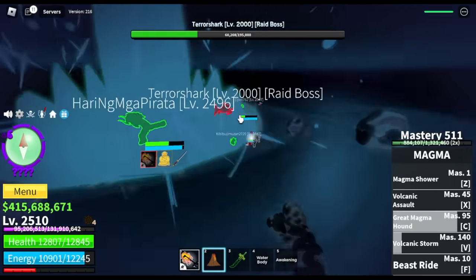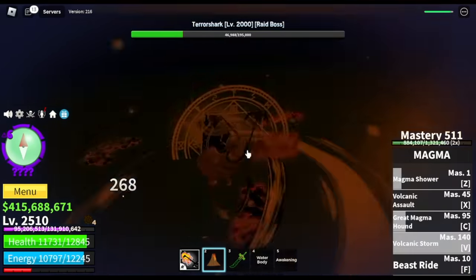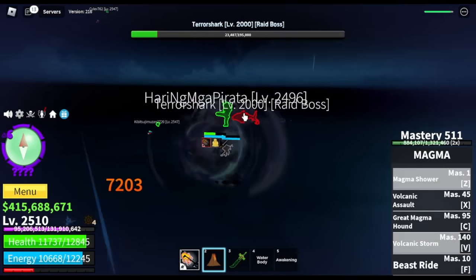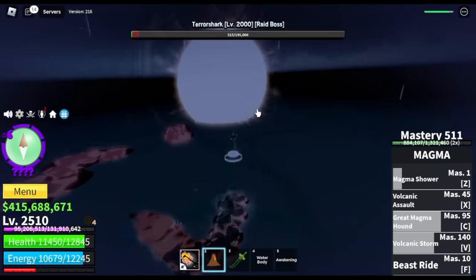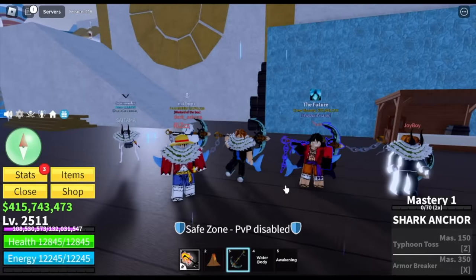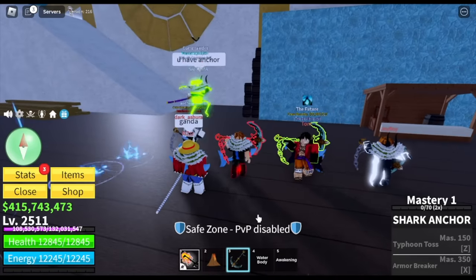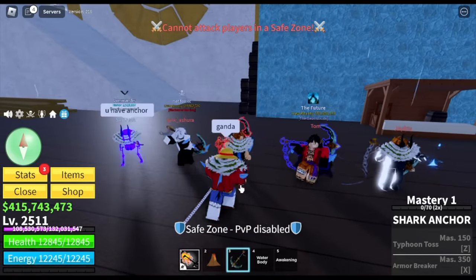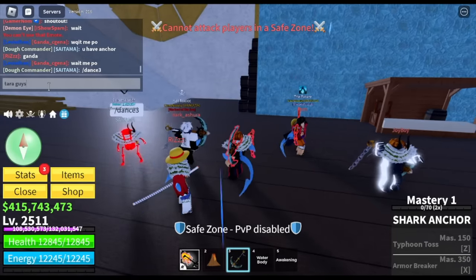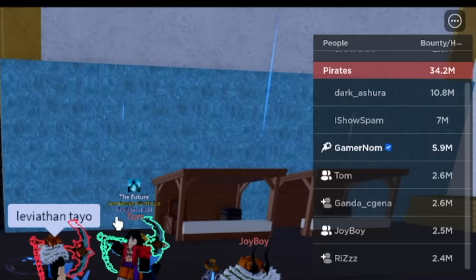We got the Shark Anchor! As promised, here are my new friends. Those who won't be shouted out will be included on the Leviathan expedition video where we unlock the new fight style. Shout out to: Saitama, Dark Underscore Ashura, I Show Spam, Tom, Ganda Underscore Si Jenna — guys, she has a crush — and Joy Boy and Riz.